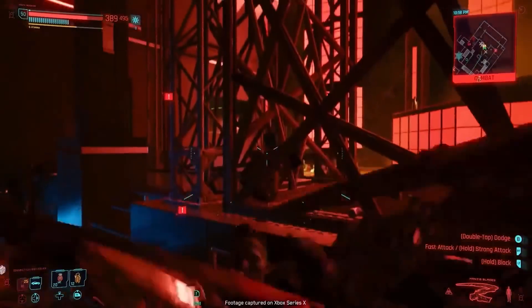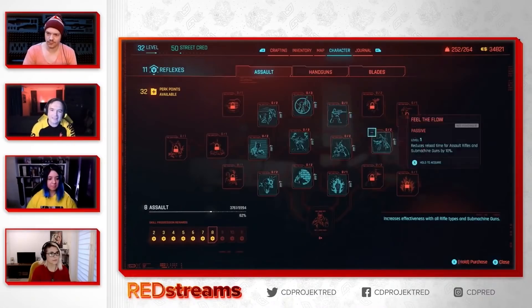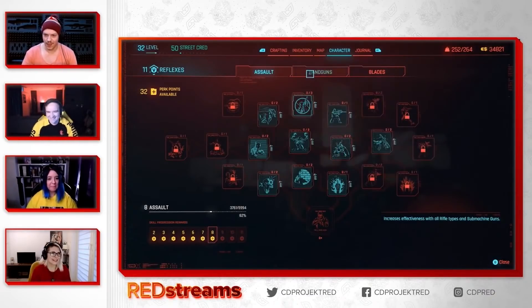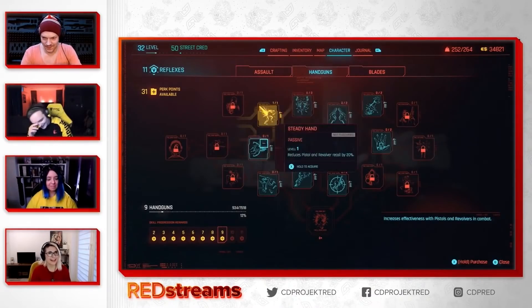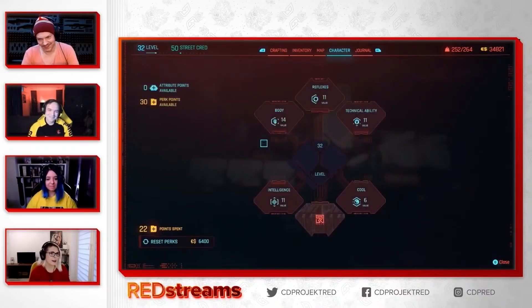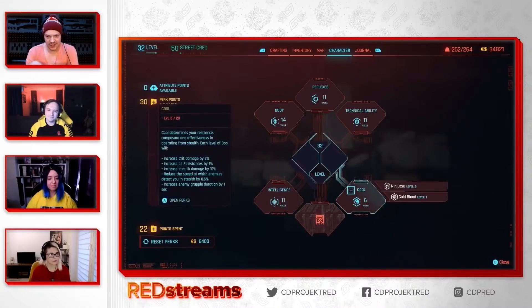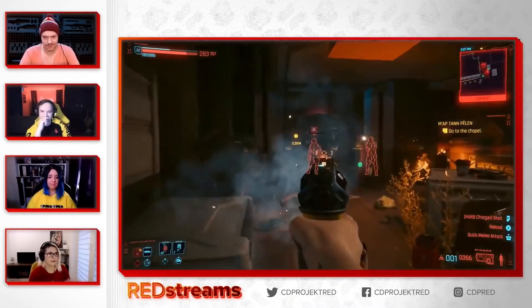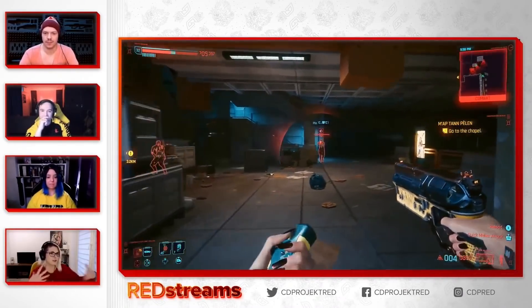During the live stream, developers discussed how a ton of stuff is being changed in the 1.5 update, including reworked talent trees. If you already played, you can reset perk points and redistribute them. Perks that were not very useful have been removed, including one that prevents players from being detected underwater. New perks have been added too, including one called Looking Sharp that enhances your skills with throwing knives. Some of the new perks have been purposely designed to give players the ability to play more aggressively and fast-paced without necessarily needing to use cover, although some melee builds could already do this. In general, CD Projekt says the new perks should help players find new play styles.